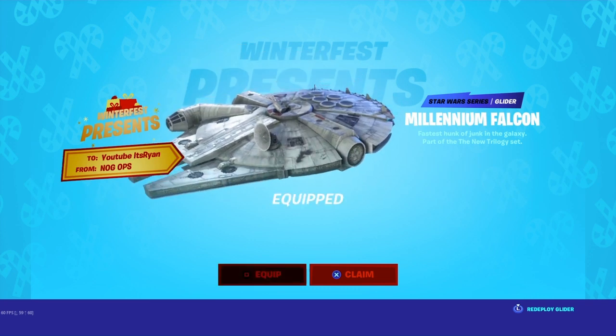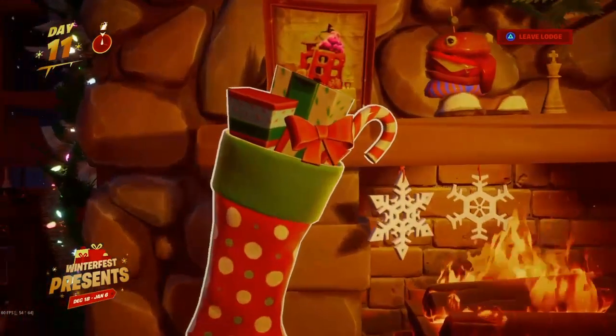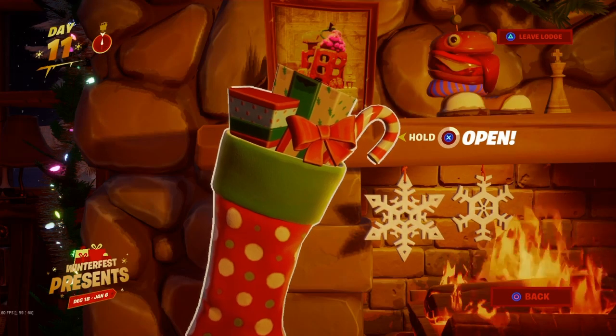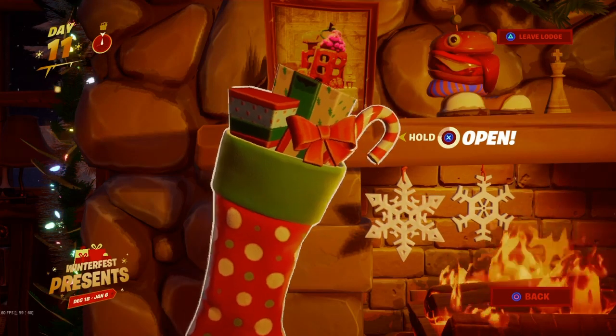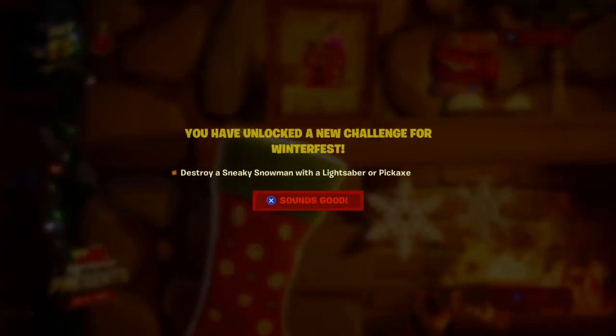Let's go and claim it. Now let's open the stocking — I just hope it's not too hard because this is a spray after all. You've unlocked a new challenge for Winterfest: destroy a sneaky snowman with a lightsaber or a pickaxe. Guys, that is actually very very easy.